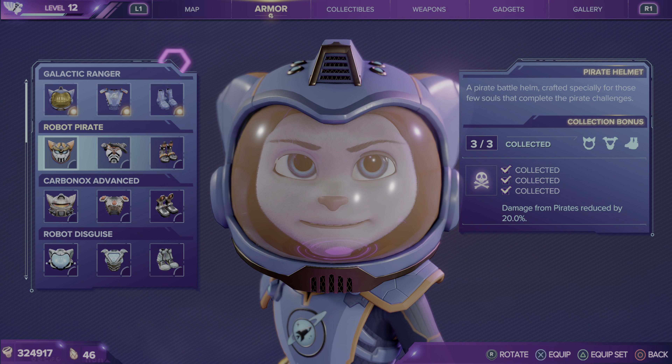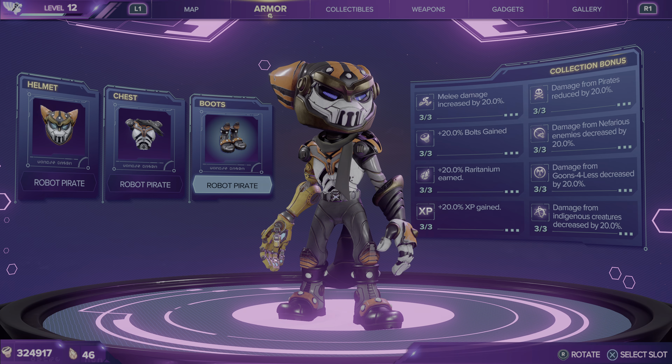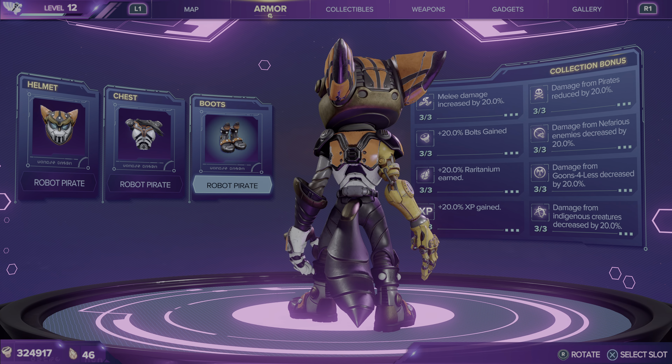Moving on, we have the Robot Pirate set. The Robot Pirate set reduces damage from Pirates. And this is what it looks like on Rivet, and here's what it looks like on Rivet in-game.